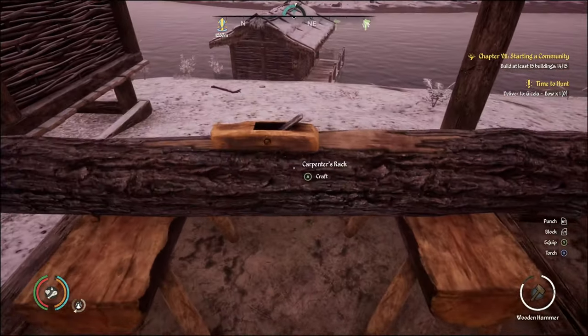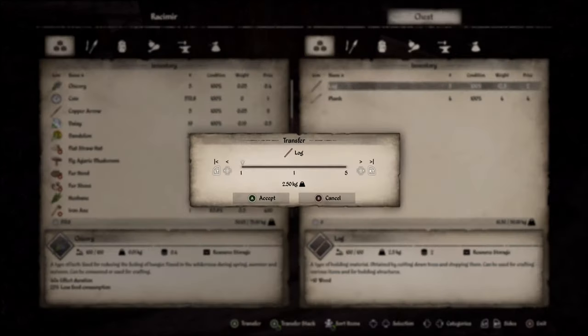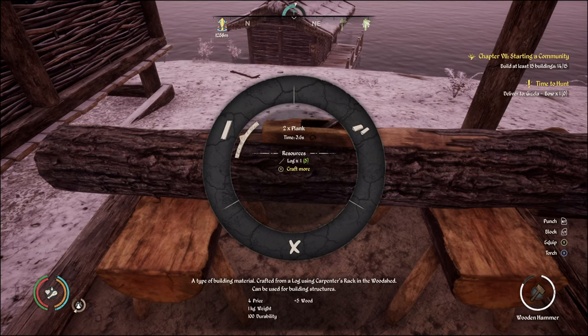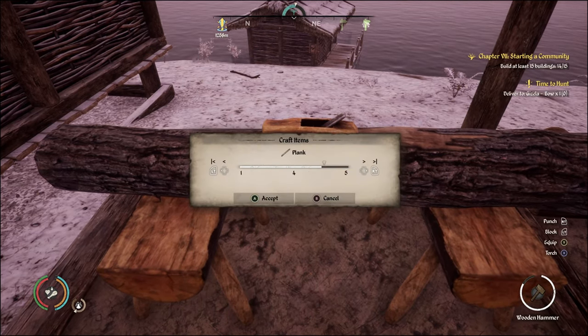Go to your carpenter's rack and grab some logs. I've already got some planks in here, but you're going to need logs to build planks. At your carpenter's rack you can craft a plank — I'm just going to do that right now.